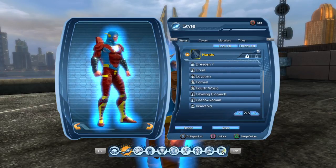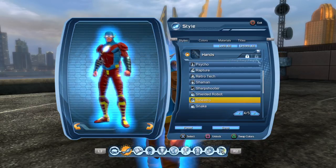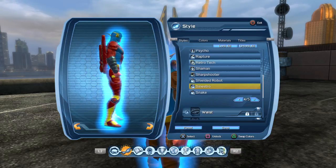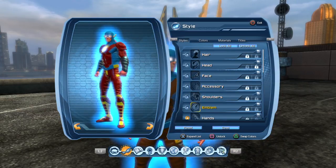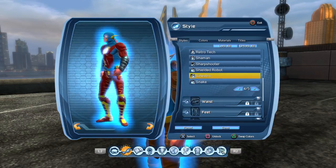And for the hands, this is what I wanted to do — Sinestro. This is why I wanted the skin and this to be the same color, because I want it to look like his hands are showing out.